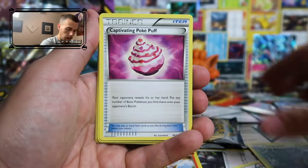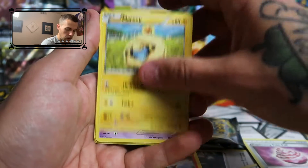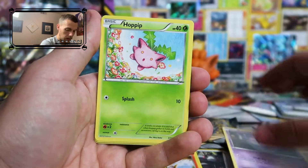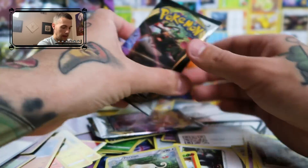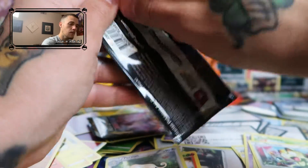We got a Pokémon Ranger, a Tangrowth, a Poképuff, a Marill, a Litwick, a Hoppip, a regular Kanto Meowth, a Chimchar, and in the reverse a Persian. That leaves us down to our last two packs. Let's see if we can get through them within a minute.